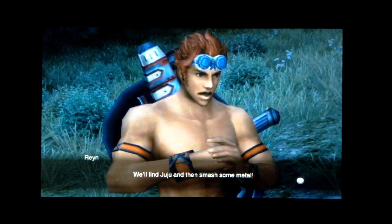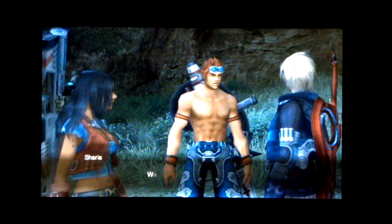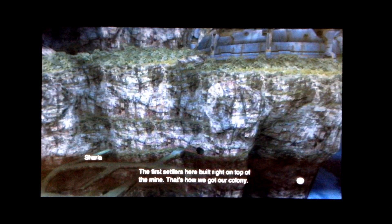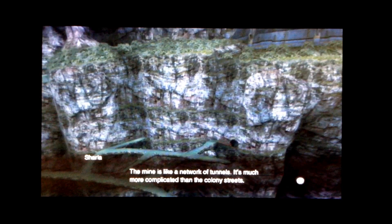We could enter through the mine. There's a massive Aether deposit under the Colony. The first settlers here built right on top of the mine — that's how we got our colony. The mine is like a network of tunnels, much more complicated than the Colony streets. They can't have figured it all out in the space of a month.